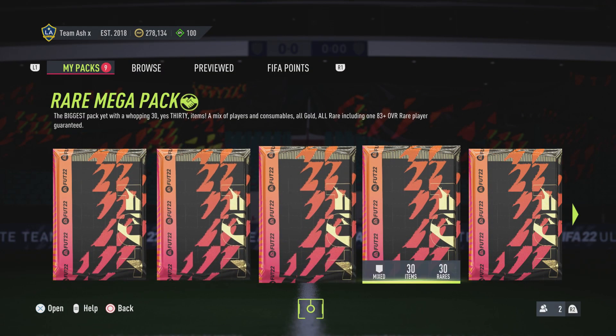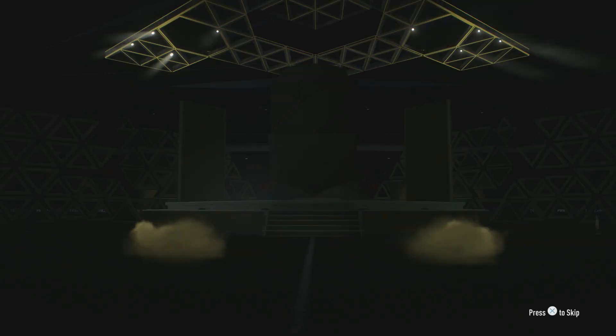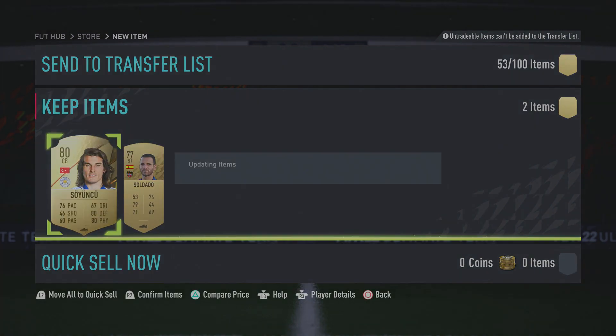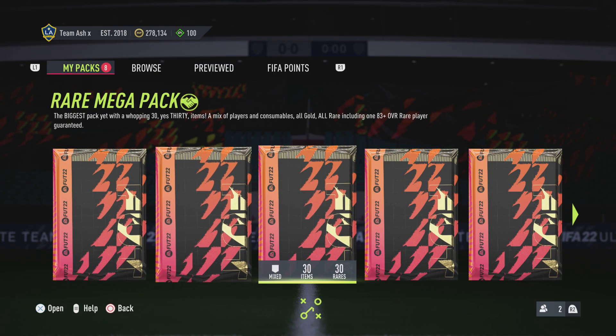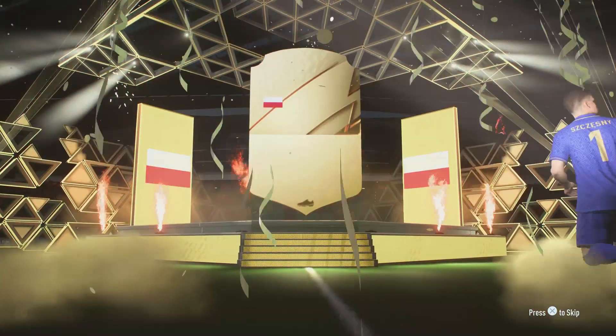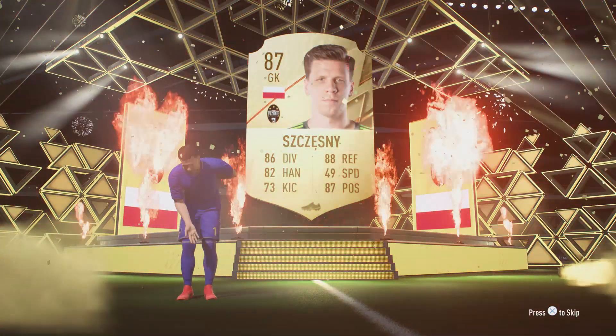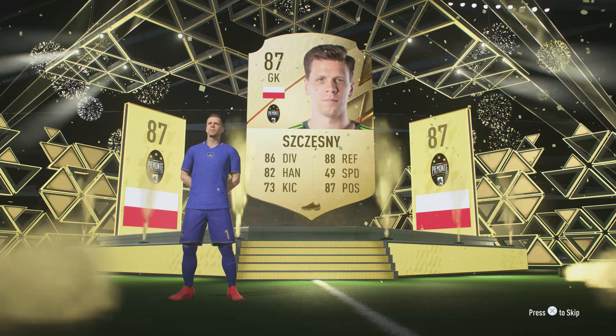So what packs do we have left? Let's just open that one — it's capped at 83 so it can't be anything good. Prime Mixed, Prime Electrum — let's go Prime Mixed. And it's Chesney — I saw Chesney on the back, ruined it for me. But to be fair, it's a walkout. I'm not going to moan at that.